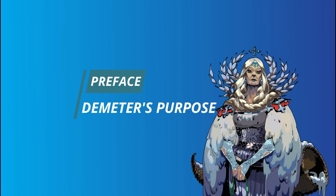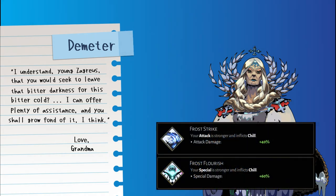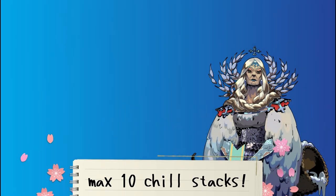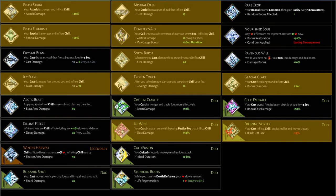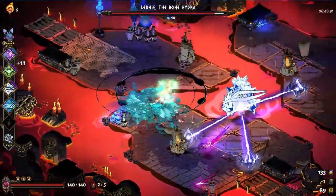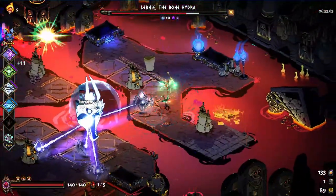So let's talk about Demeter and chill. Demeter's primary utility comes from her chill effects, which slows enemies more and more with each stack of chill up to a maximum of 10 stacks. Almost half of Demeter's boons cause chill, including several duo boons, so there are many ways to start building stacks. At max stacks, enemies are slowed by around 50%, making evading boss attacks ever so easy.